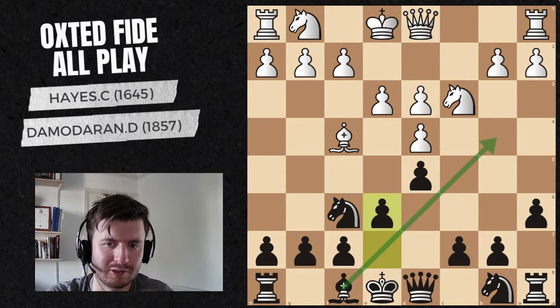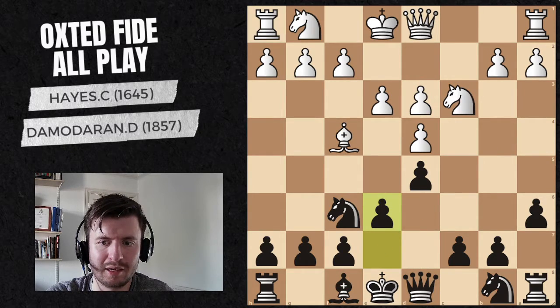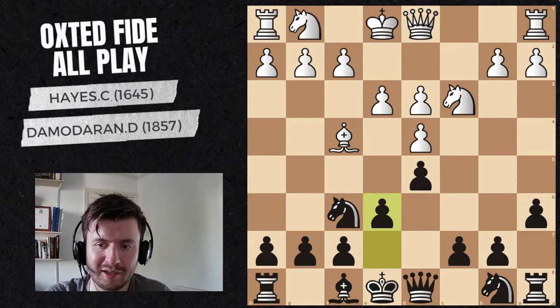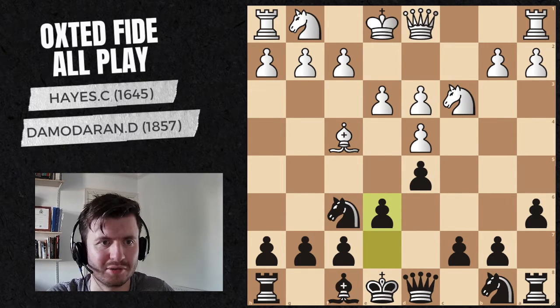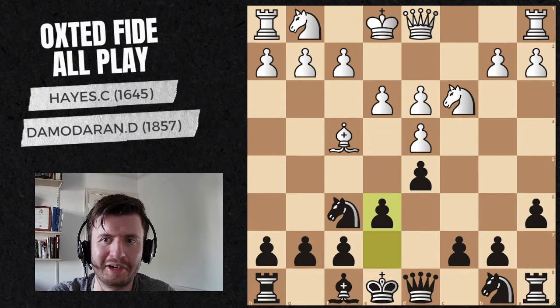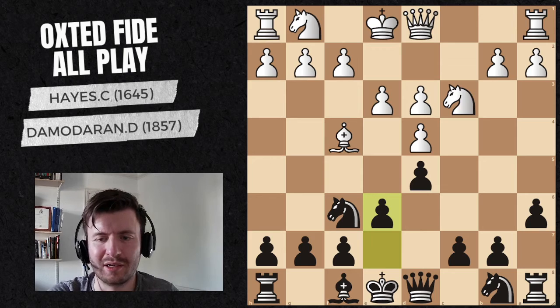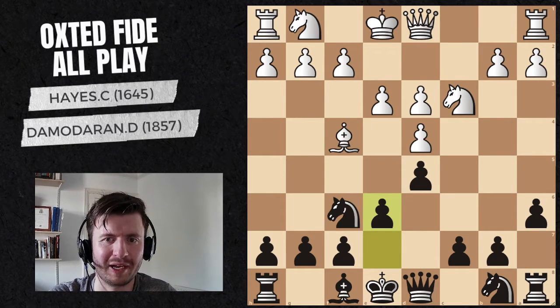I played e3, which seems natural - just developing my other bishop. At this point in the game I've been following some top games. We're in a Carlsen-Nakamura game, so this is all top theory. It's just nice to see that you're following along the right lines when coming up with ideas on the spot, because I wasn't entirely sure. After a6 I was kind of out of prep, hence why d5 isn't my normal opening.